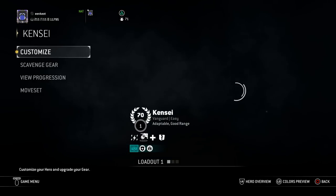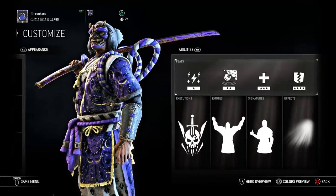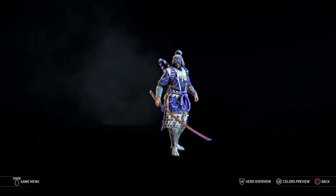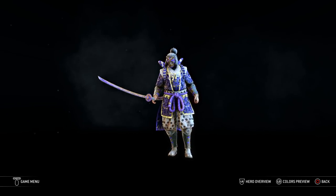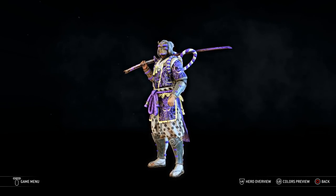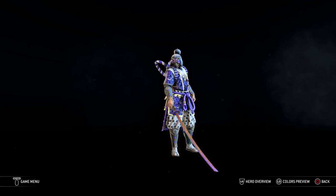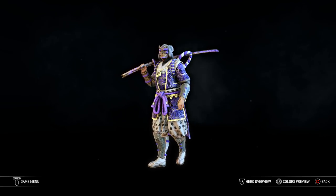The only other one I was thinking about potentially getting was Kensei's, because Kensei's is called Drawing the Line. He kind of just draws a line and then he's like yeah, step up dude, you ain't gonna do it. And he gives a little head nod right there. He's kind of asking for it, like you ain't gonna cross it. It's pretty crazy.